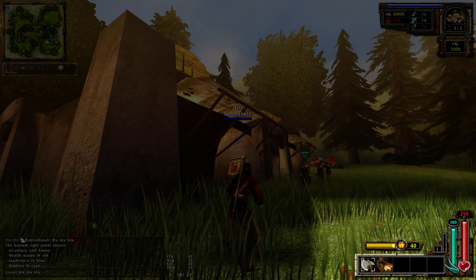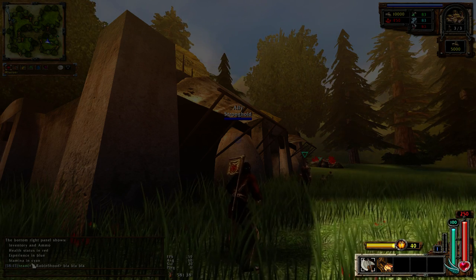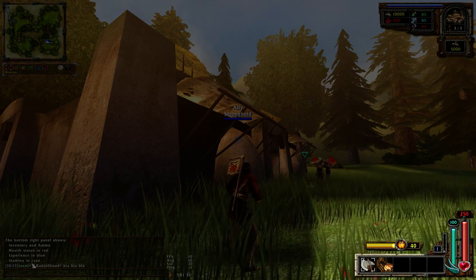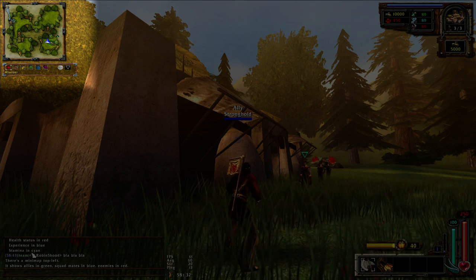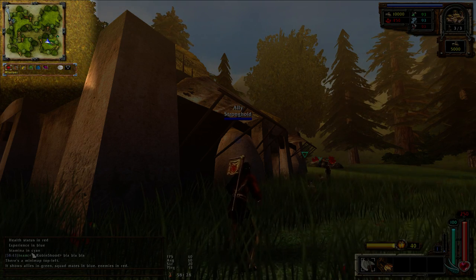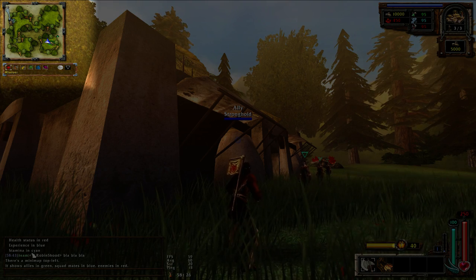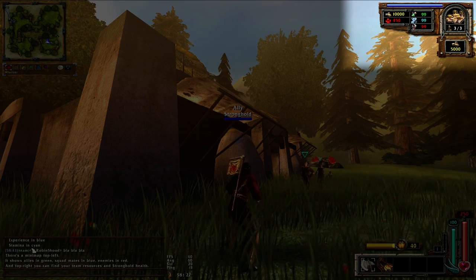The bottom right panel shows your inventory and ammo, health status in red, experience in blue, and stamina in cyan. There is a minimap at the top left - it shows allies in green, squad mates in blue, and enemies in red. And at the top right, you can find your team resources and stronghold health.